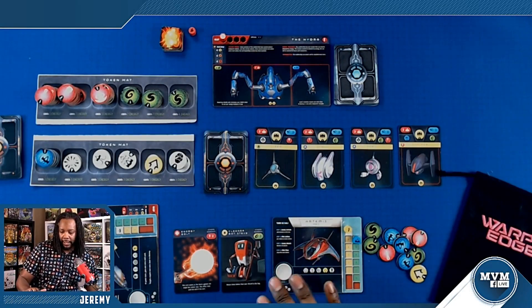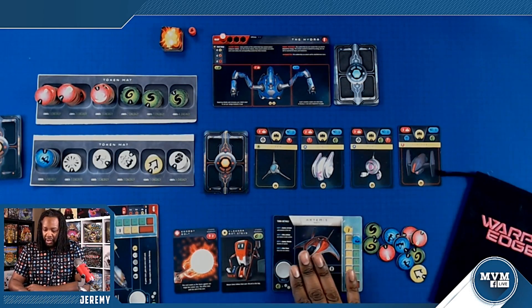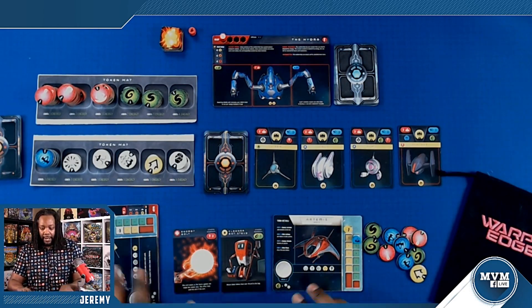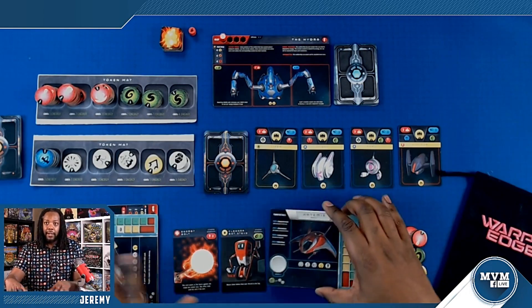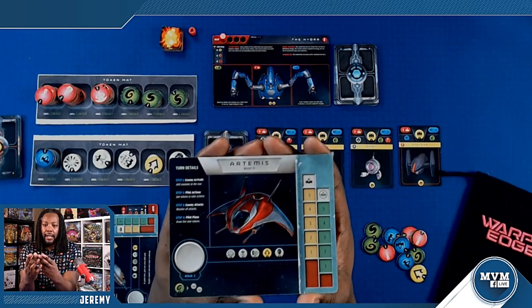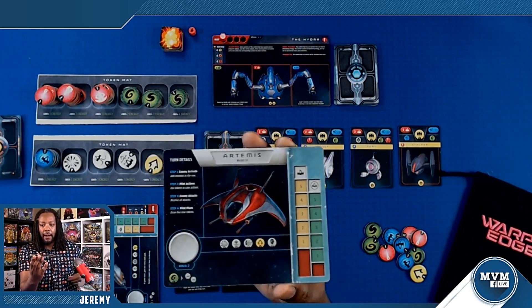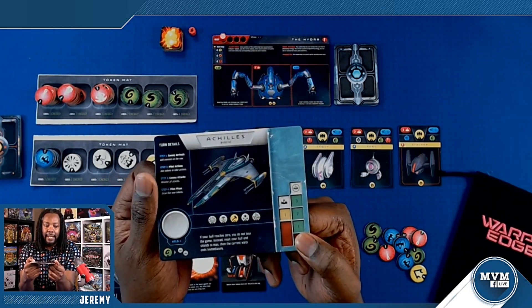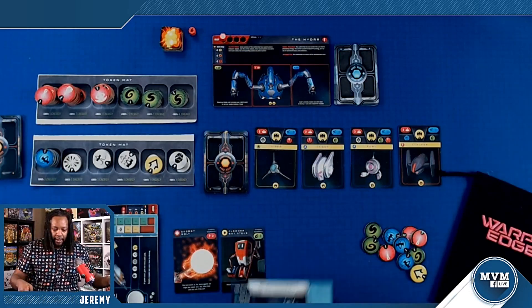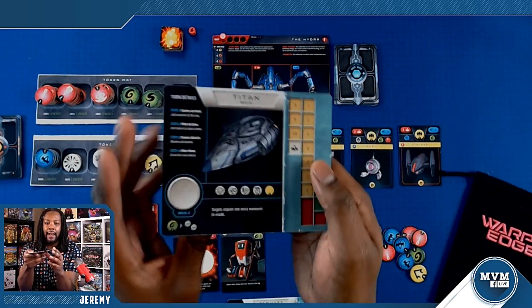This game is going to have a different setup for each thing you see here. This is a ship, and every board you see here is going to be double-sided, so you're going to have different types of ships with specific setups. What you're looking at right now is the Artemis ship — on the other side you have the Achilles ship. And on this one here you have the Hermes ship, and then you also have the Titan.